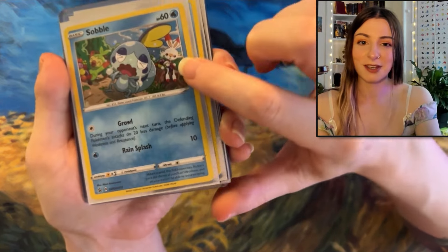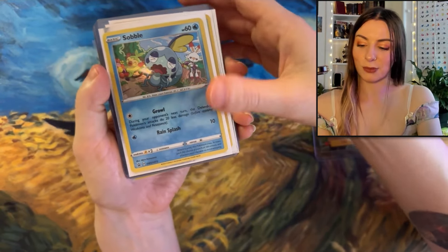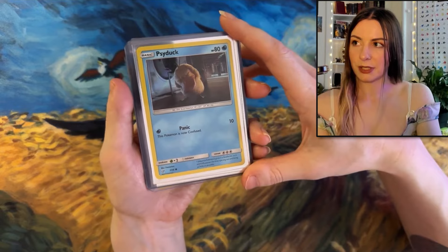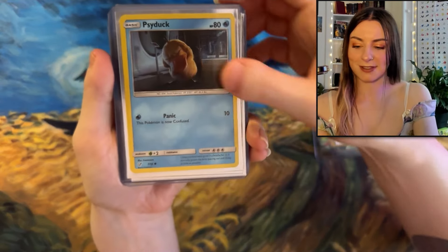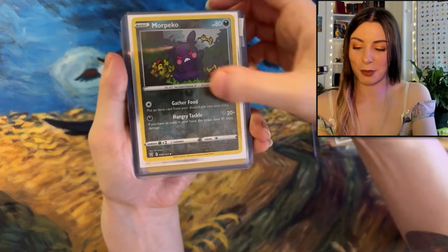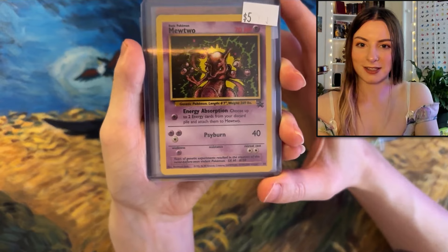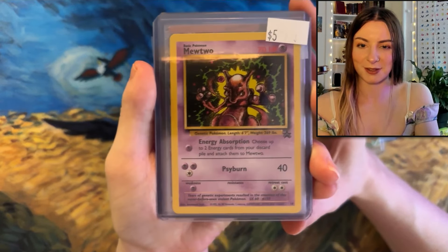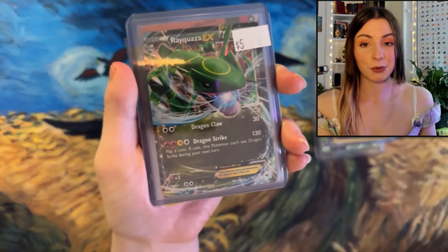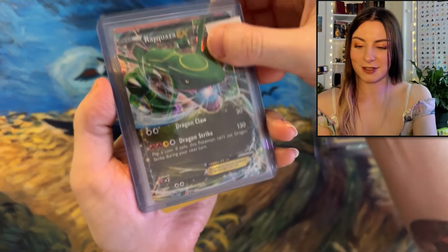Then we have Sobble - I was given this one because Scorbunny's in it. Scorbunny is one of my favourite starter Pokemon. Grookey and Sobble are also awesome, but I do love my Scorbunny. Then we have Psyduck from the Pikachu detective movie - so he's like the real-looking Psyduck, which is so weird to see. We have a Rocket card because I love Rocket, and Morpeko because I love Morpeko as well. We have this wacky looking Mewtwo - it's a promo card and he just looks so wacky. Too weird not to get. And one of my favourite dragon type Pokemon, Rayquaza. How cool does he look? I don't have that one either, so it's awesome.